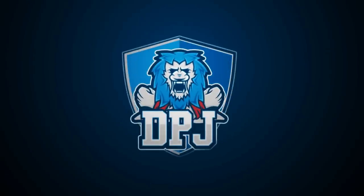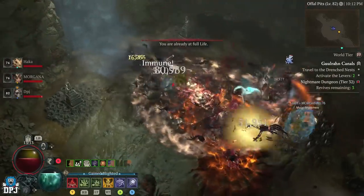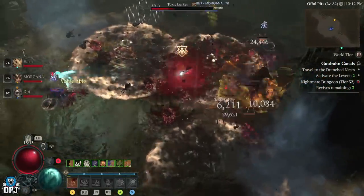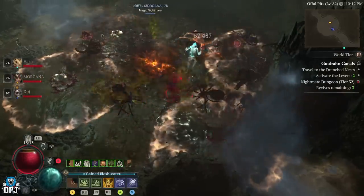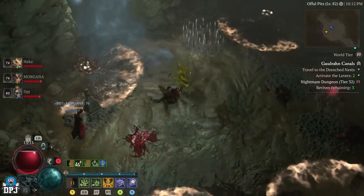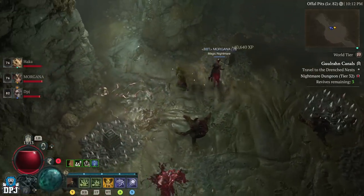Each class has uniques and there are certain enemy types in Diablo 4 that have increased chances of dropping said uniques. Today we're checking out all universal uniques - items that can drop across the board and work for every character class - including what uniques these are, the enemies which have increased chances of dropping them, and the best dungeons you should be farming for specific pieces.